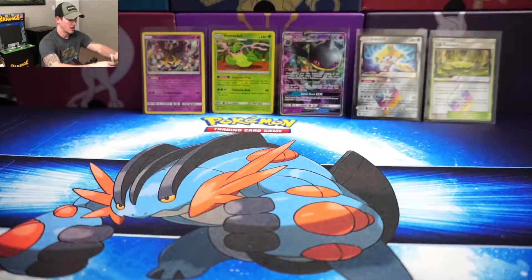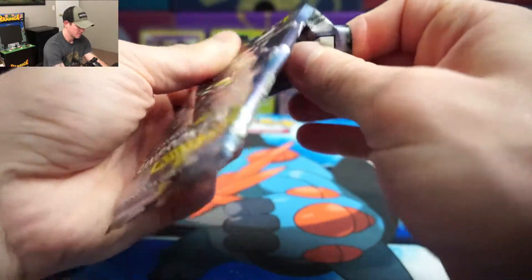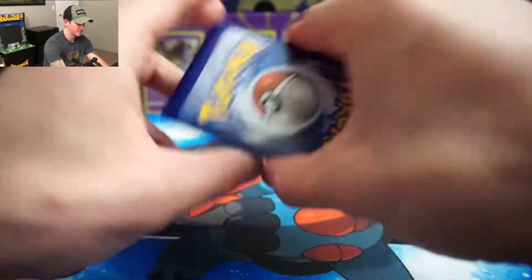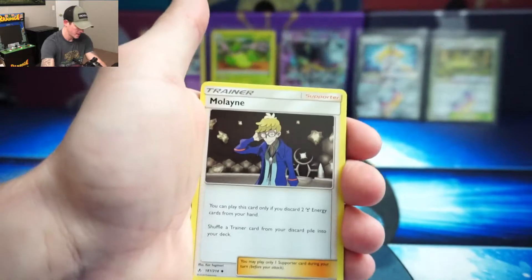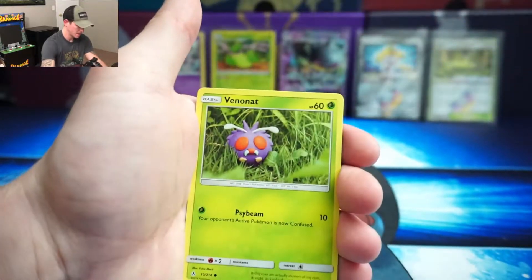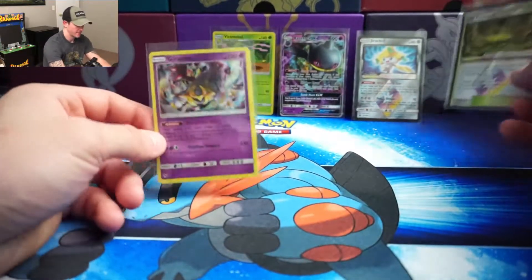We're going to get an Unbroken Bonds pack going right here — let's see if we can get anything good. Not looking good for this pack so far — the code card kind of gave it away. Fairy Energy. We got Tangela, Oddish, Wooloo, Cottonee, Bunnelby — reverse holo Salazzle — and a regular rare Hypno. That Salazzle is a rare, so that's good.